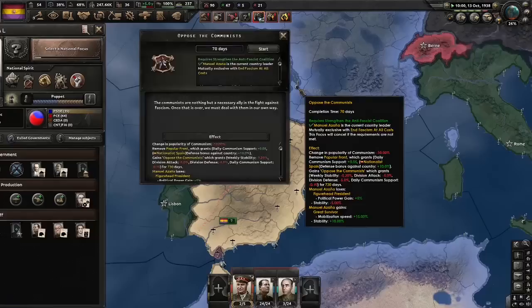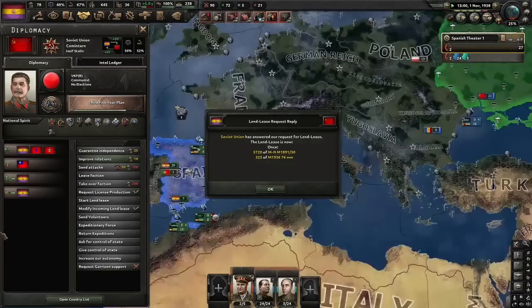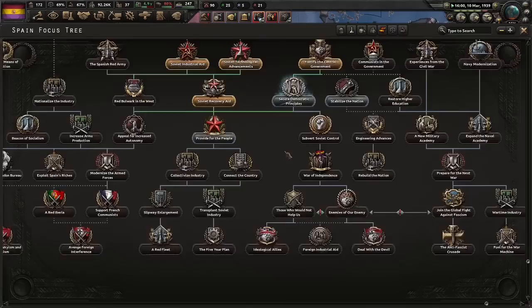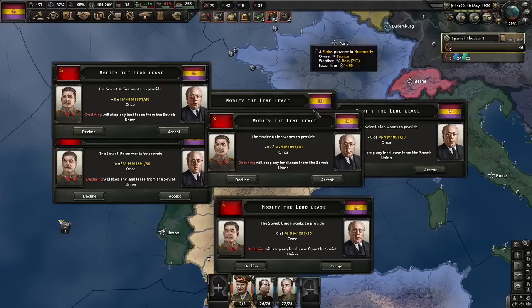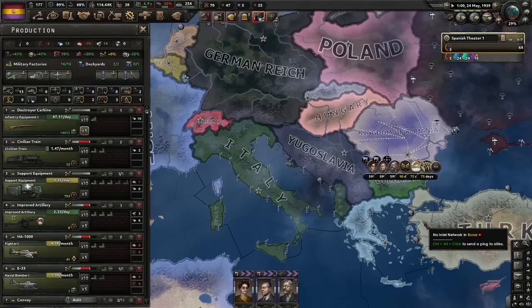I'm going to work our way down to War of Independence as soon as possible. So next up, oppose the Communists — Manuel Lozana will be a figurehead president no more, he will become a great survivor. Stalin wants to give us infantry equipment and artillery? You shouldn't have — at least he's finally given us stuff. These three focuses with extra factories are useful, especially if you need to get down to restore higher education. Anyway, time to subvert Soviet control — the thing that makes him realise those Spaniards are up to something.